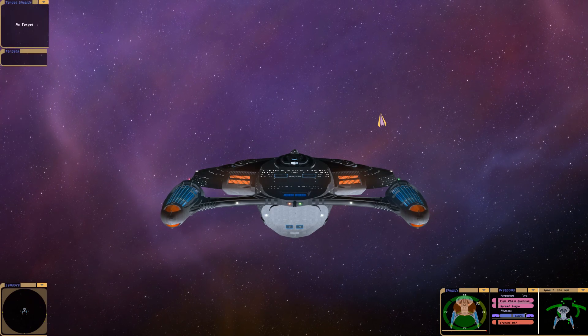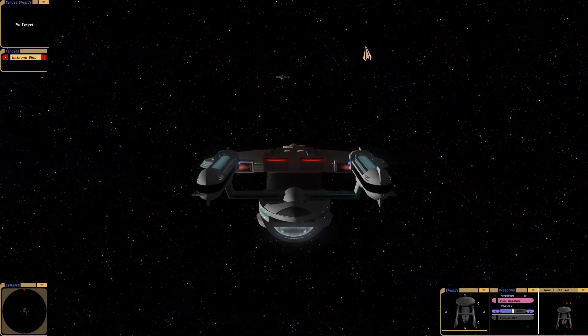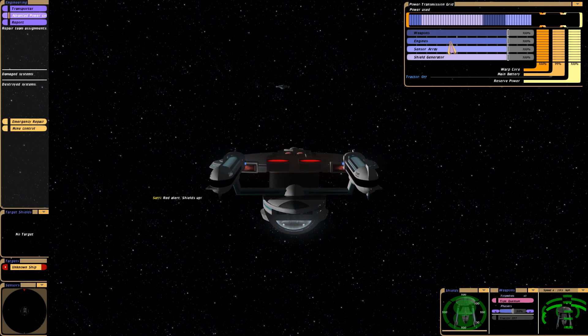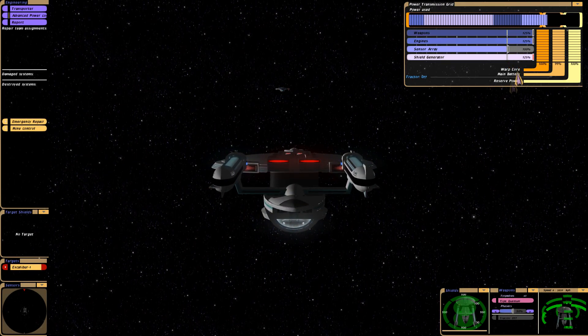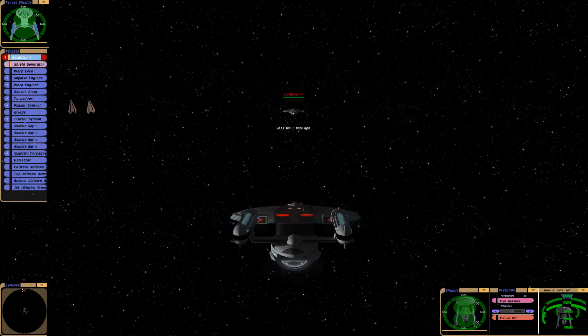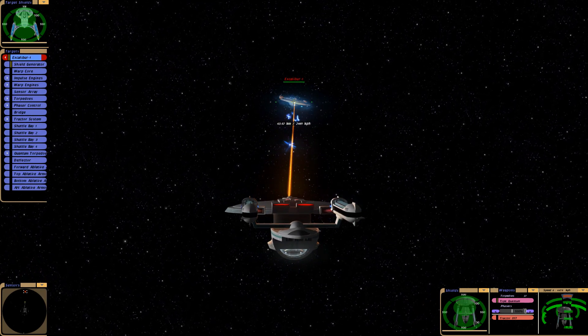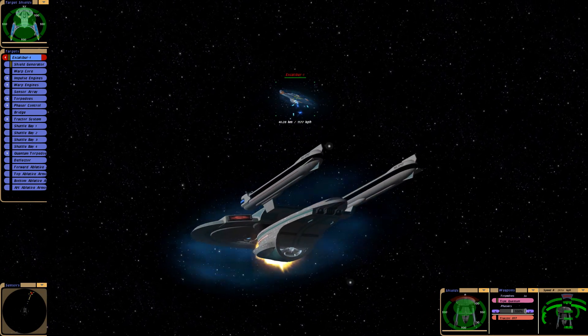Alright, so that was interesting. Let me see if I can beat the Excalibur with an Excelsior class. This is the Federation Starship Albatani — the ship that Captain Janeway was a first officer of, I believe. First officer.